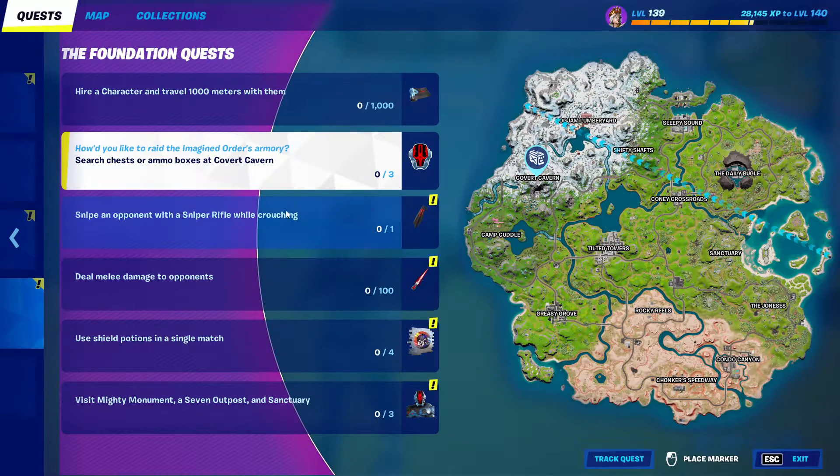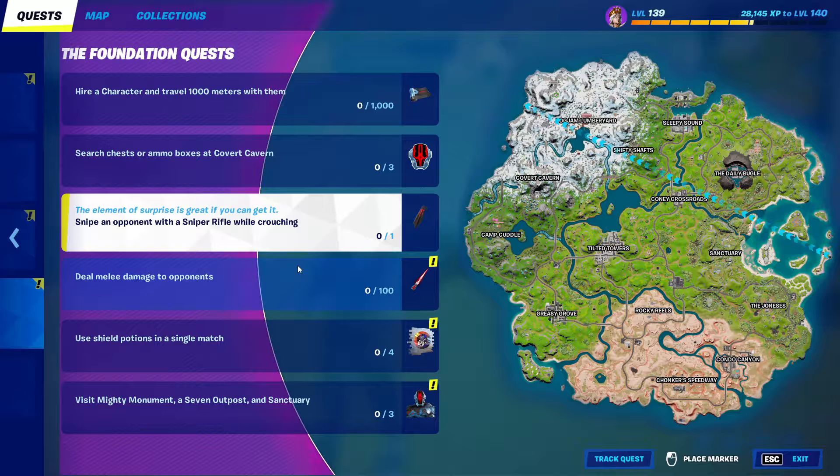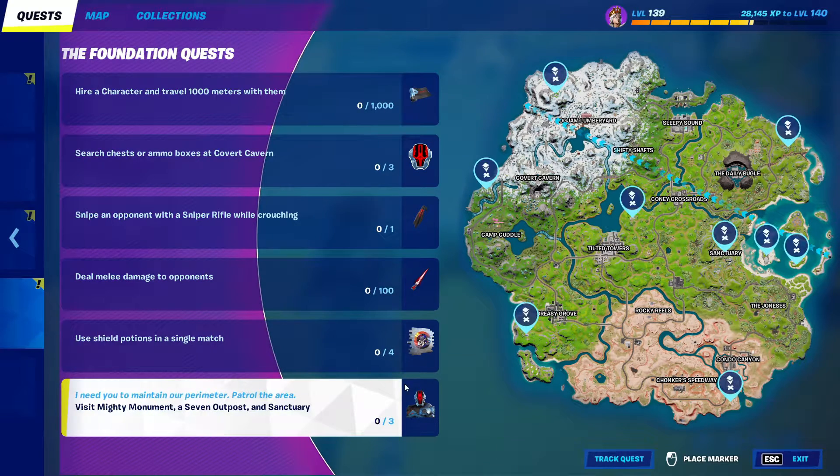Kineron64 here, and today the Foundation question in the game: visit the Mighty Monument at Seven Outposts and the Sanctuary in order to get the Foundation skin. I'm going to be showing you the best place to get them — it's actually over here at the Sanctuary in the Little Islands.